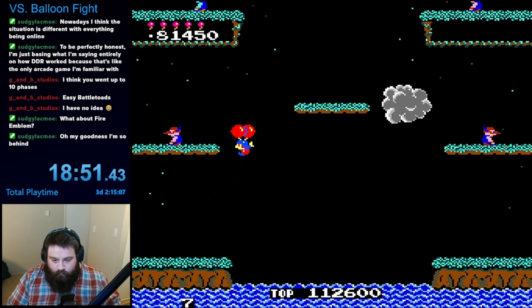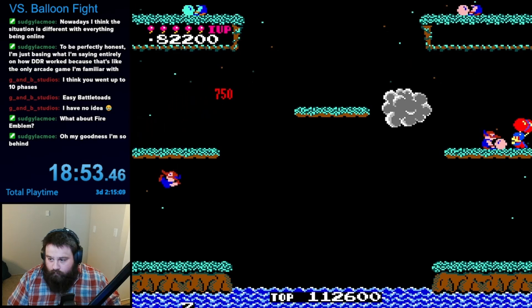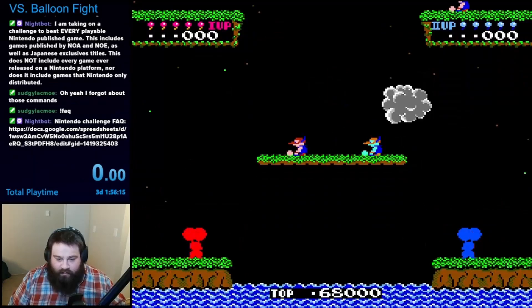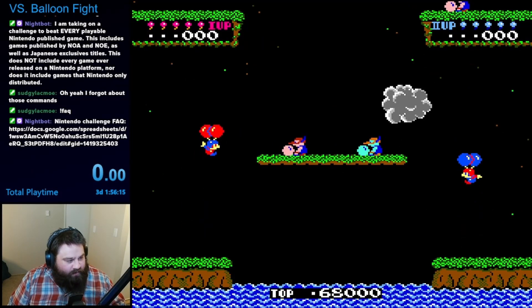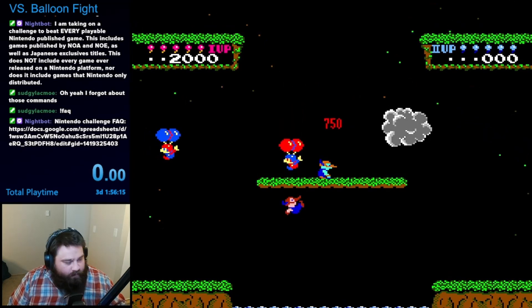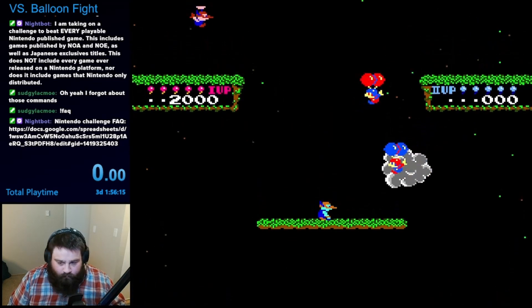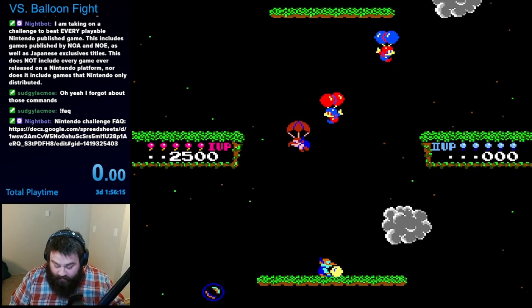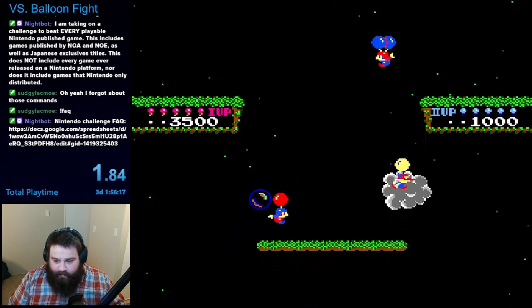There's one more thing I want to cover before going over my runs. While I never played it, this one features a simultaneous two-player mode similar to the NES version. Since the Versus System supported two screens, each player saw their own position on the map despite the presence of a scrolling screen. This would seemingly explain why the NES version has no scrolling screen while this one does.